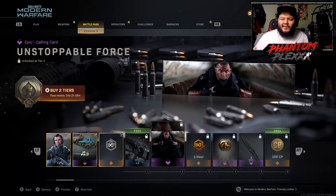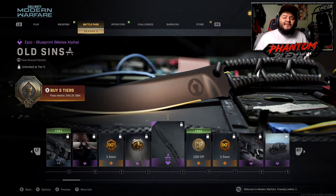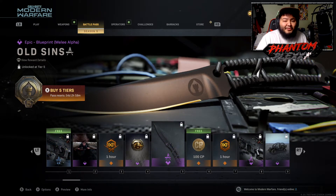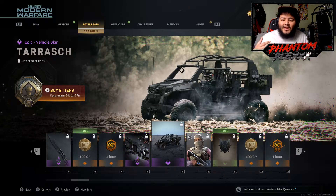With the emblems and calling cards, I'm just going to slide through them quickly. Level 2 is a calling card, level 4 is a calling card emblem. At level 5 we have a knife variant — it's honestly a cool-looking knife variant, I might rock this one. At level 8 it's the SCAR AE. I do not like the SCAR AE — sometimes it smacks, but I'm not a SCAR AE player.